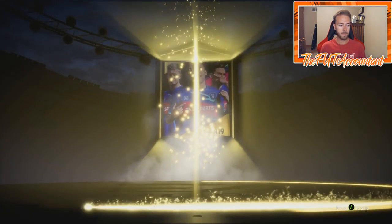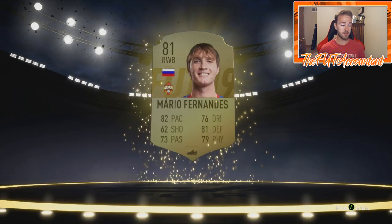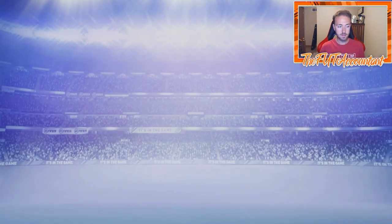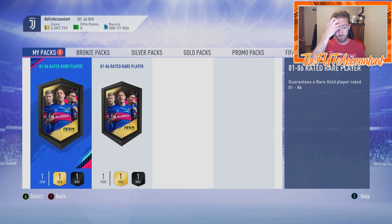For comparison, if you did 100 of the 81+ double upgrade packs at 10,000 coins each, that would run you about a million coins. The cost difference between the 81 to 86 and the other upgrades is significant for mass crafting.